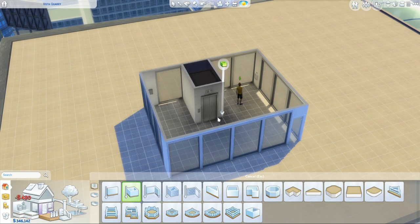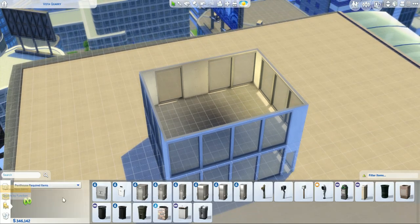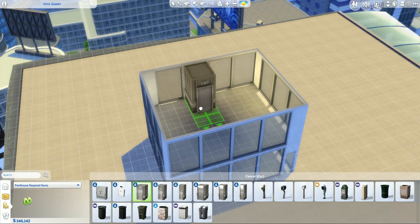We're going to surround it by our room. Then we want to place the elevator on our upper floors. So when we go up and try to select the elevator again, we're going to get the prohibition, which will say that we can't do it. Only one elevator allowed. So we can't do that.